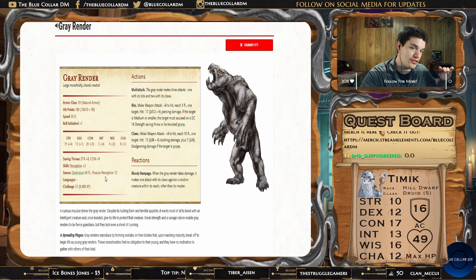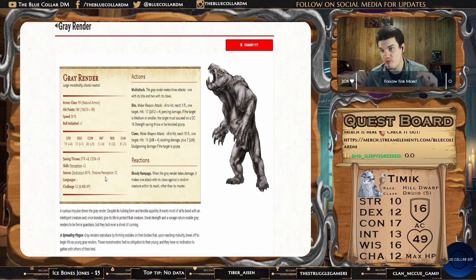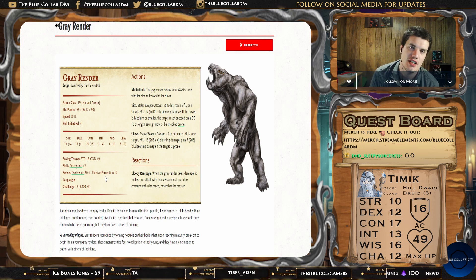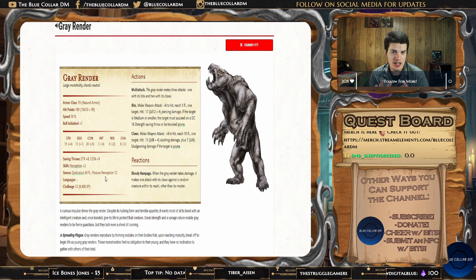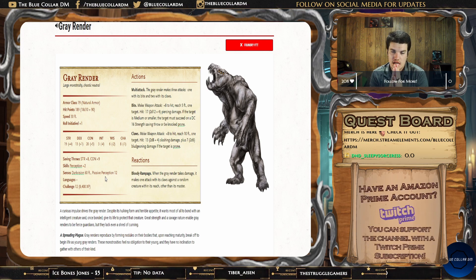Looking at this Gray Render, it has an armor class of 19 — we nerfed that to 17 for our game to make it more balanced, especially since most of our player characters didn't have a plus nine to hit yet. We're still doing a ton of damage with three attacks per round, putting out a very similar number of attack rolls as our four player characters. It was very tactical the way we wanted to run this.